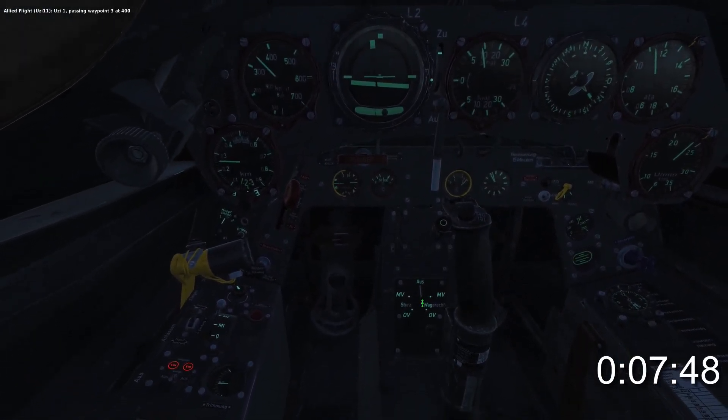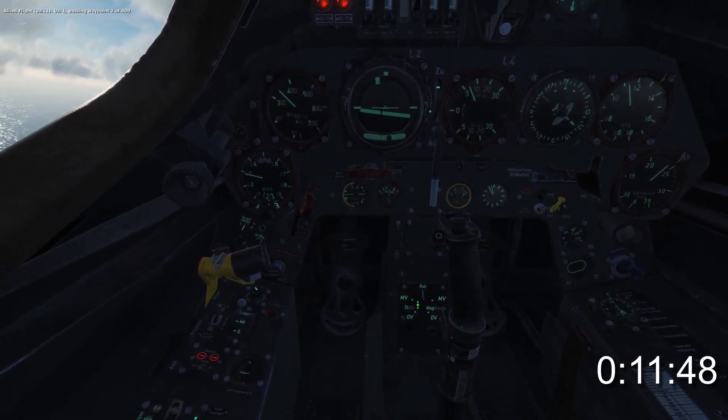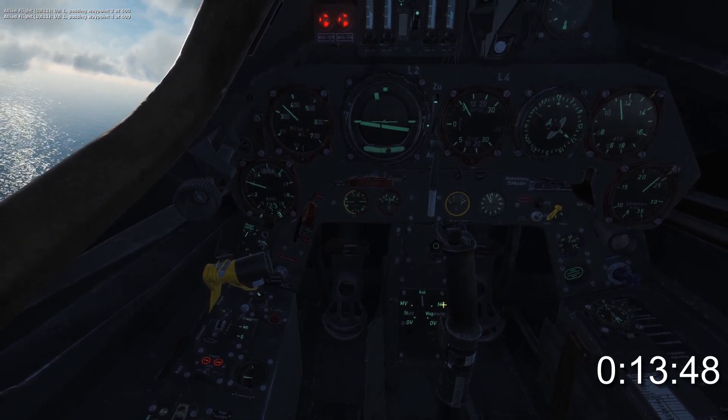Now let's take a look at the bomb panel. The left hand side is for dive bombing, the right hand side for level bombing. ALF is off, MV is for delayed fusing, OV is for instantaneous.